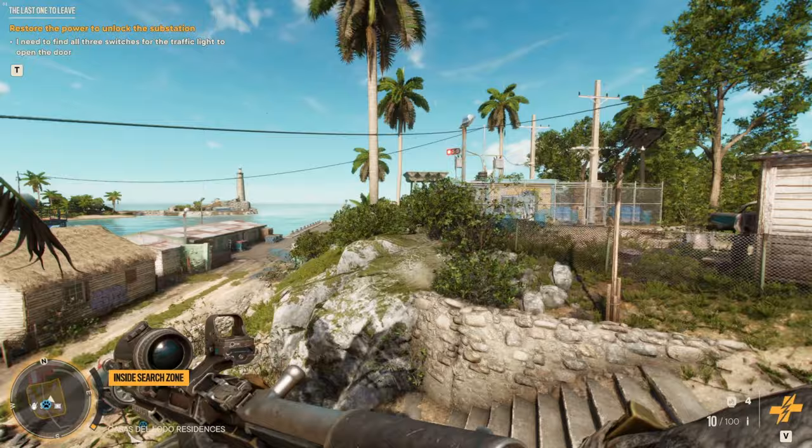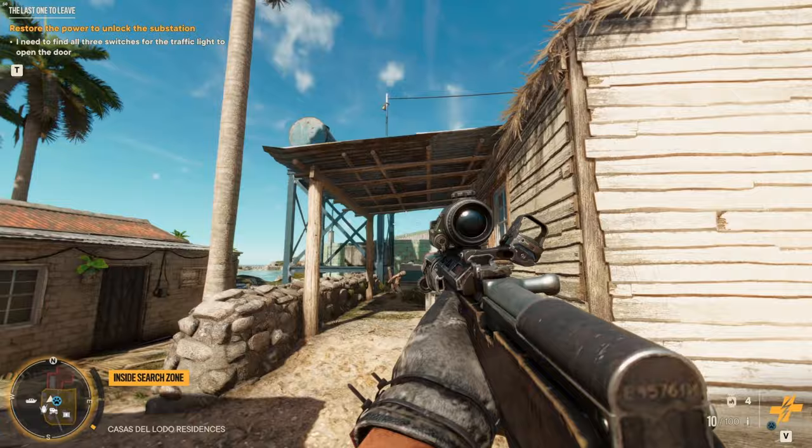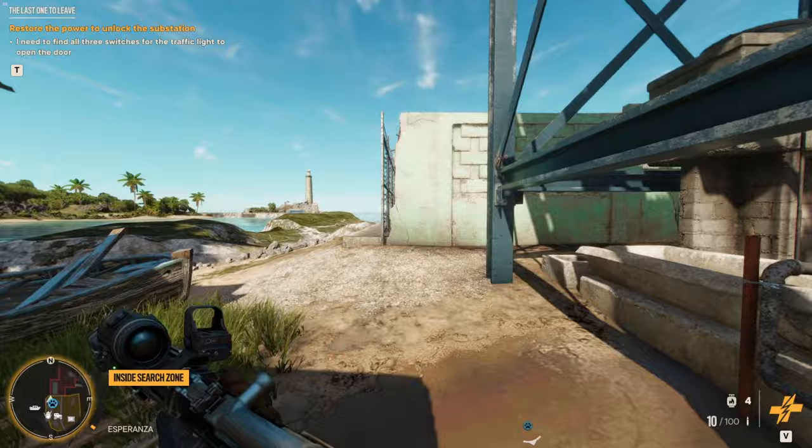The next place we have to go is over here, and the reason I know these places is — look at the power lines. They go from here to there, so there has to be a switch in this house — this one. Yeah, right there.